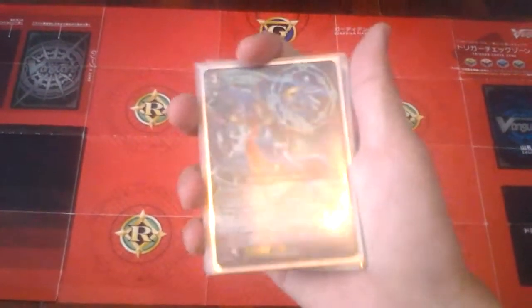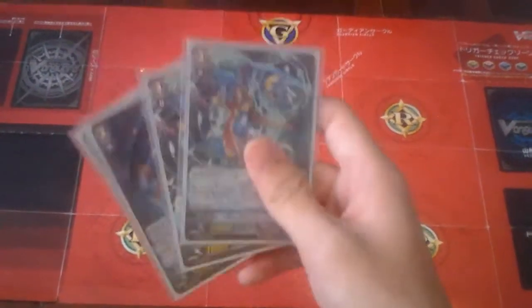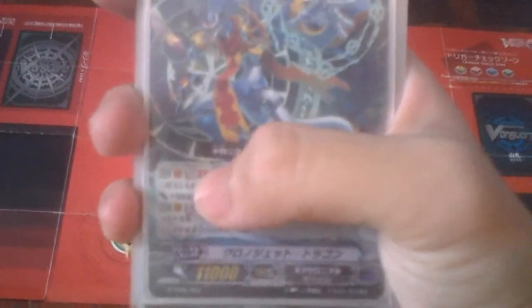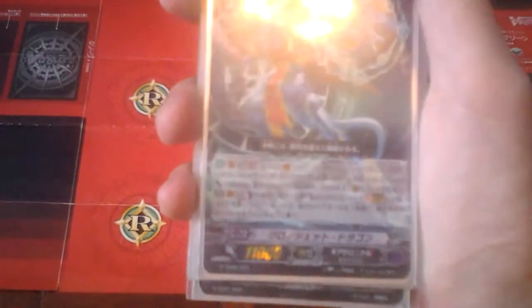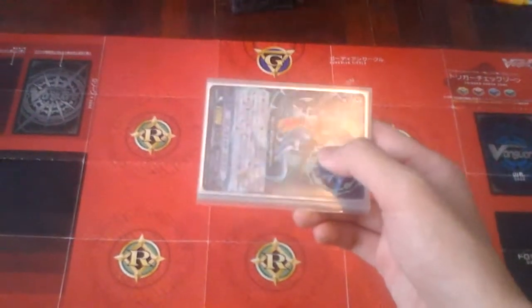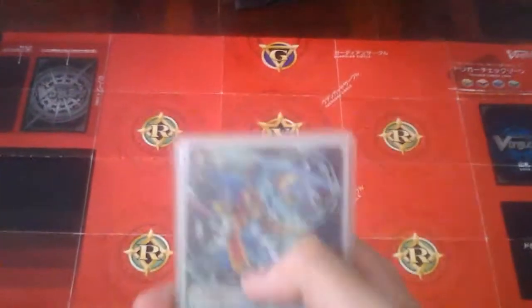Next off, we'll go to the Grade 3s, which is Crono Jet Dragon. I play 4 Crono Jet Dragons, which is the ace of every Gear Chronicle. The skill is a Generation Break 2 ability. When this unit attacks the Vanguard, this unit gets 5k and your opponent can't call Grade 1 or greater cards from hand to Guardian Circle. So if it's Generation Break 2, I get a 16k and my opponent cannot Perfect Guard or use Grade 2 guards — they can only guard with Grade 0s. Must have for every Gear Chronicle deck.